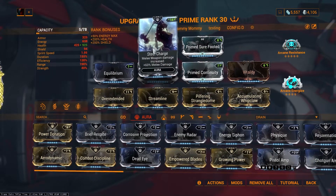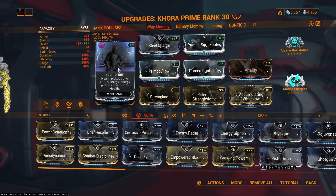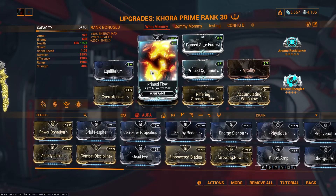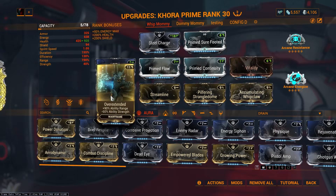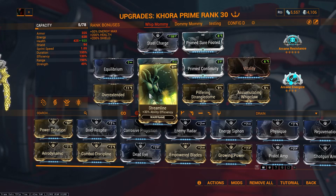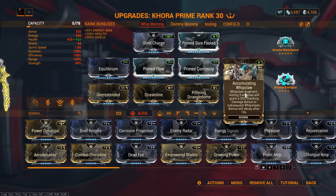Taking a look at the build: we have Steel Charge for melee damage — yes, it does work on Whip Claw. For knockdown resistance you can use Handspring if you don't have this one yet. Equilibrium for energy on health pickup and health on energy pickup. Prime Flow for energy max, Prime Continuity for duration. We need some Ability Strength, Overextended for range — we don't need strength on this build at all. Streamline for efficiency. With Strangledome you have a 65% chance of dropping additional loot, and Accumulating Whipclaw: for every three enemies you hit you will get 35% additional melee damage on your Whip Claw — it stacks up to 350%.